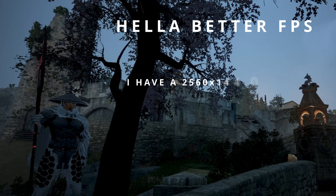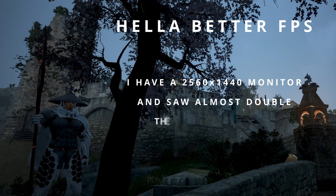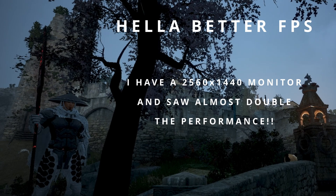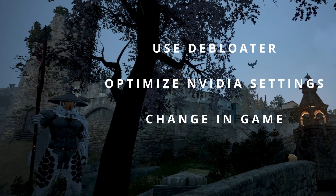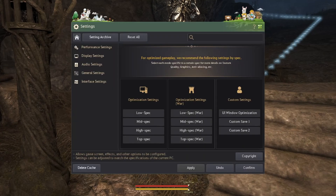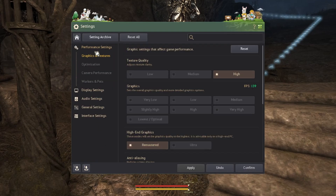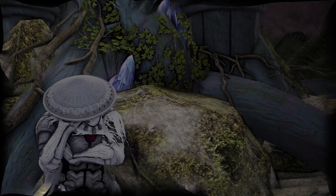With your settings optimized: use the debloater to get rid of excess processes, use the Nvidia settings to increase your overall FPS — especially turn off V-Sync — and change your in-game settings to match what's best for you. Don't forget in the bottom-left corner of your settings you have two save tabs for custom presets. I usually have one for max FPS and PvP and another for casual grinding and aesthetics.